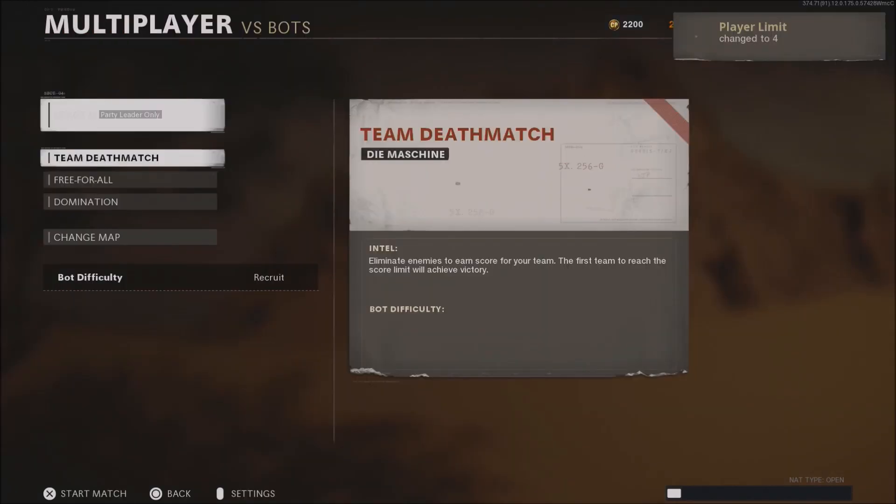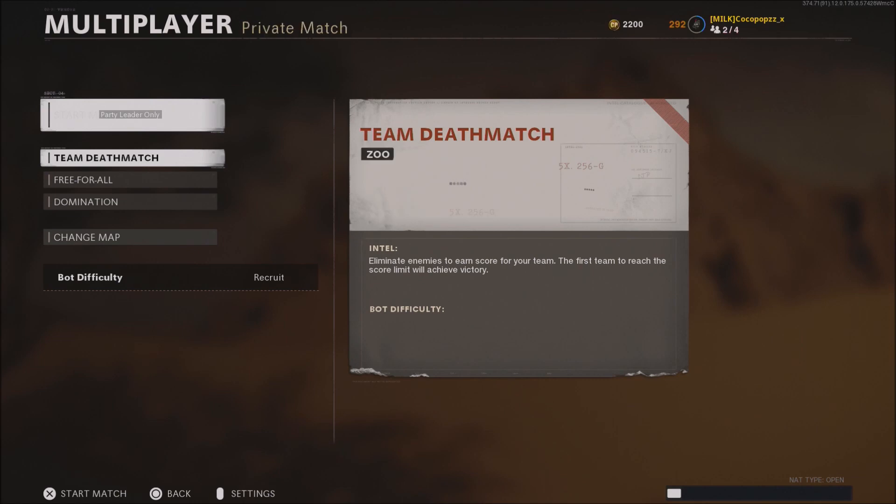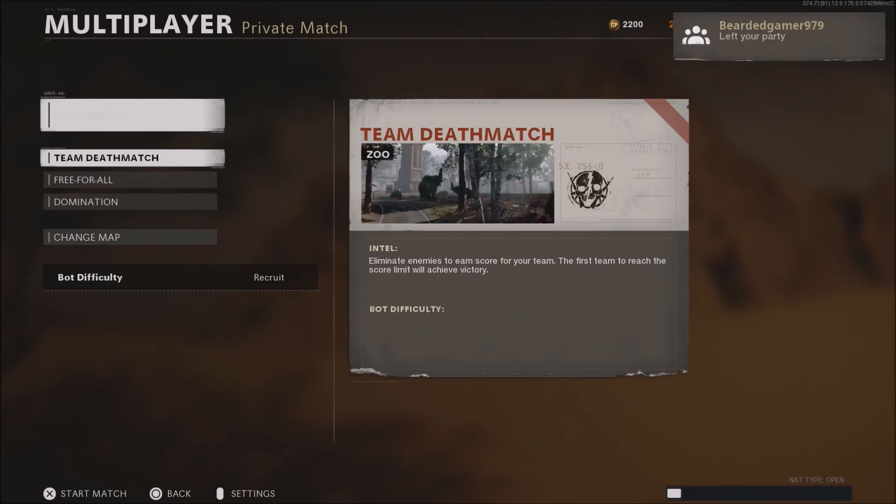Now tell your friend to take you into zombies. Once he's in zombies, what he's going to do is go down towards private match. He's going to click on outbreak, and what he's going to do is simply leave alone. Then he's going to go ahead and join you back. Now it's very important you do not click anything right now until your friend joins you back. So as you can see here, the friend has left the lobby — we're going to wait until we see him join back into the lobby. Once he does join, we're going to go down towards change map and click on Sanatorium, click team deathmatch, and start up the game.